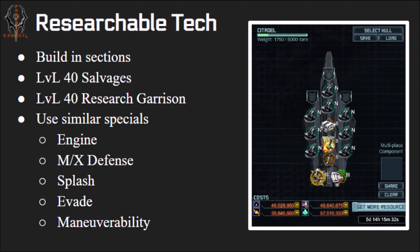For this build you'll want all researchable tech from the Advanced Lab, and blueprints from mortars obtained by hitting level 40 to 51 salvages — you could use other mortars if you want. Key thing with this build: build it in sections. The resource cost can be pretty high, so build the hull blank first, then add as many weapons as you can after filling your warehouses, then add specials.